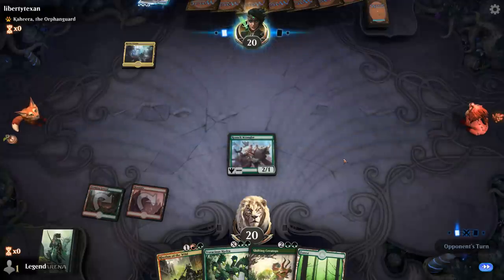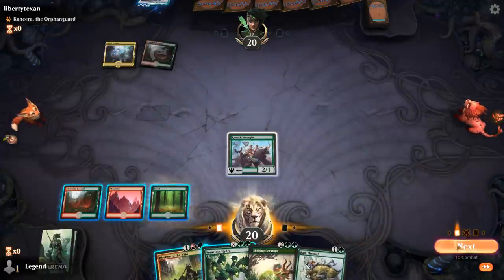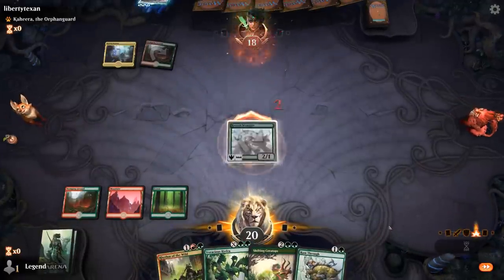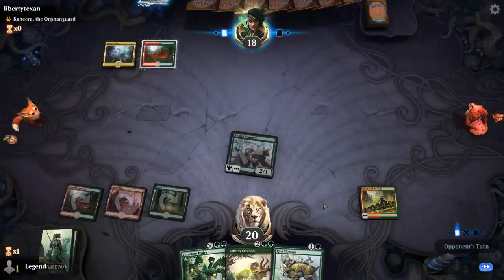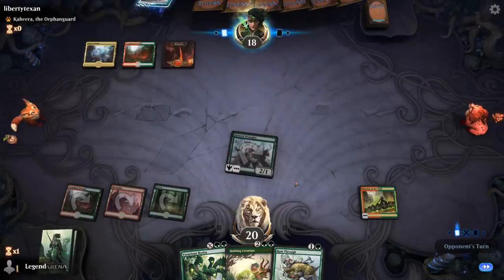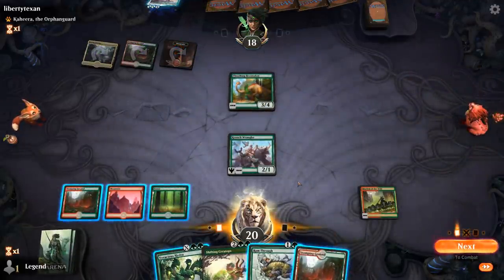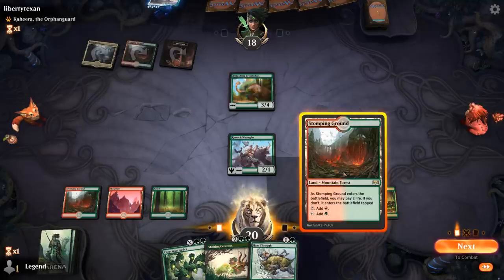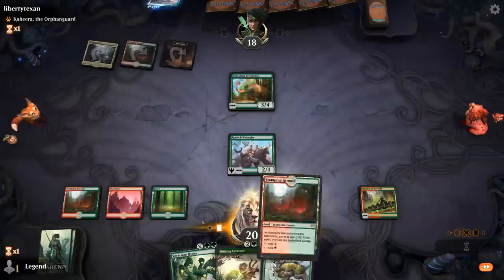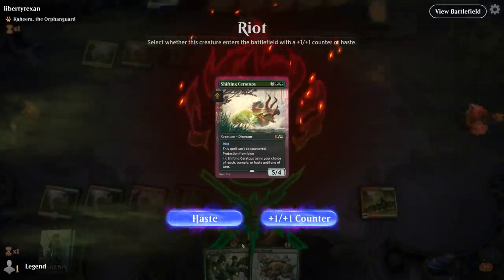They do appear to be Temur. I get to play Rhythm this turn and then hope to draw a land for Ceratops. Thrashing Brontodon could mess with our Rhythm but not before we play a creature. If I play Hydra for two, even with the +1/+1 counter it's not enough to kill the Brontodon, so let's just play Ceratops.